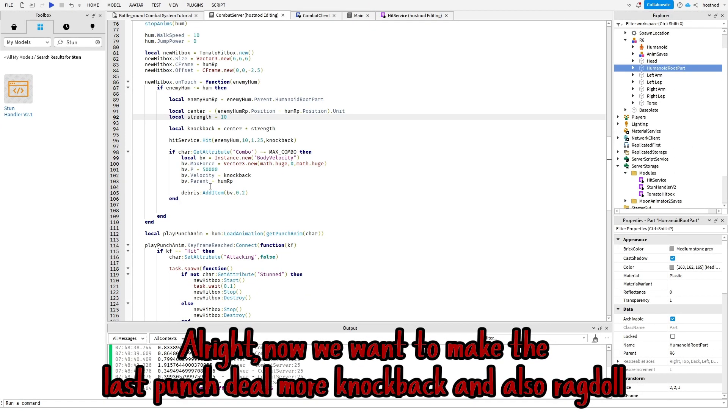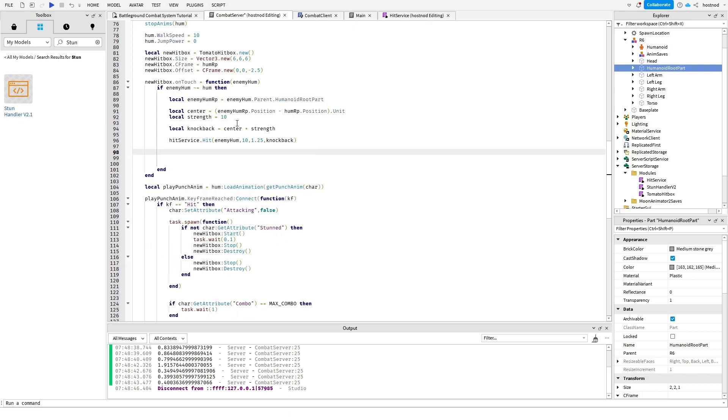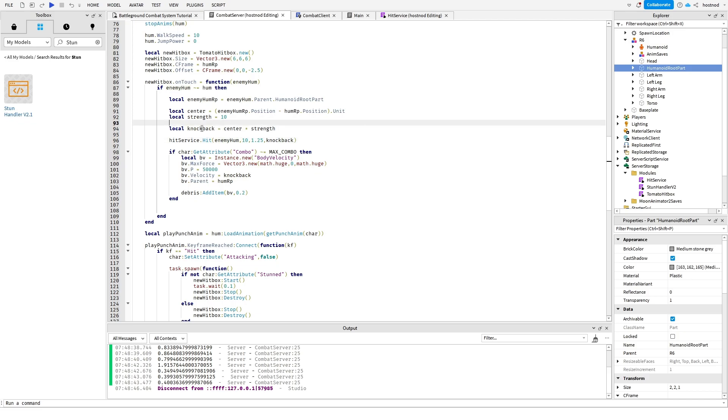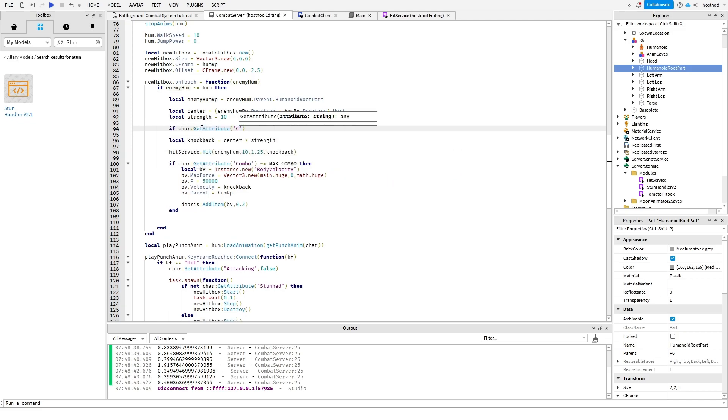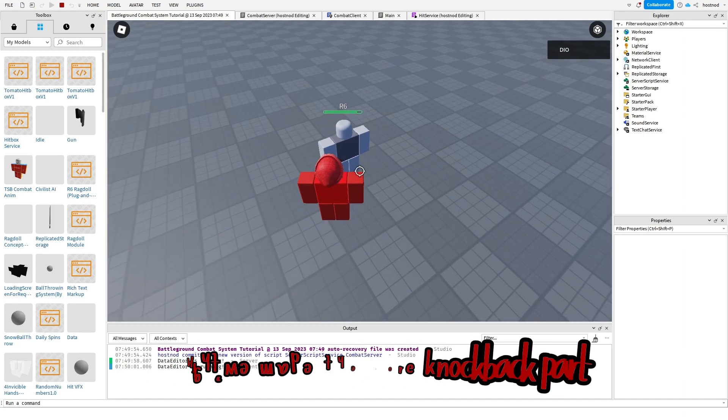Alright, now we want to make the last punch deal more knockback and also ragdoll. Alright, we made the more knockback part.